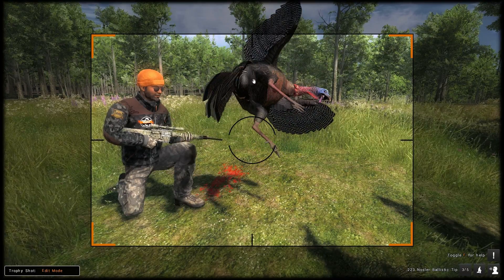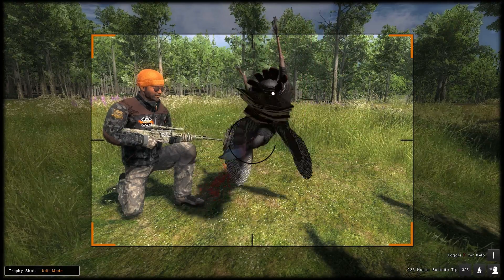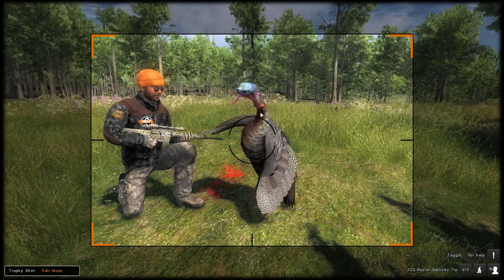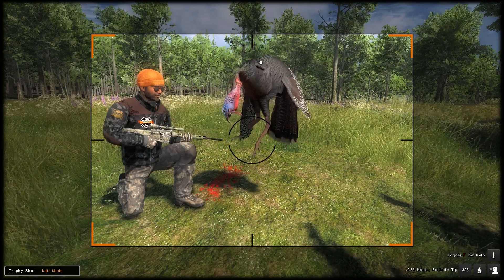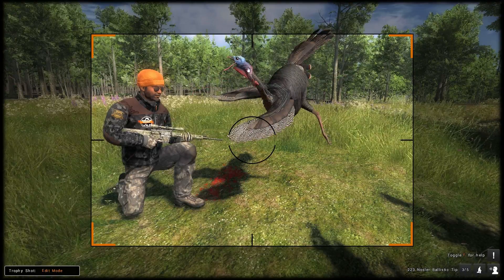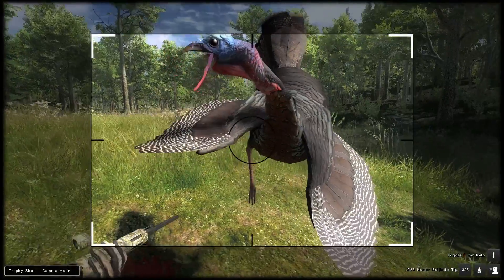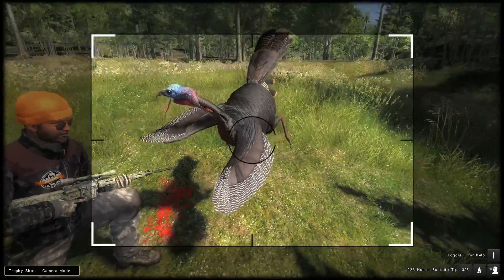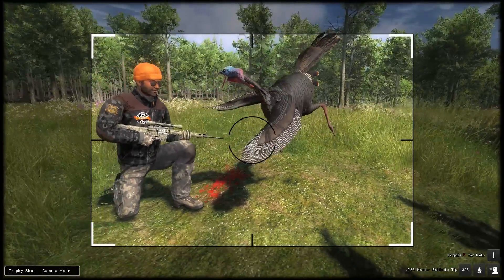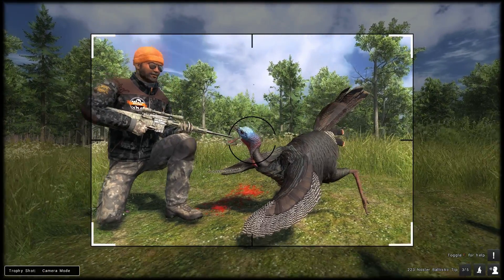A lot of people might not realize how much effort goes into making these models and animations. It's not a short-term thing - they put a lot of hours in to get this right. After a little edit to get the positioning right, there you go - you can see the feathers and the neck and the head and the coloring. It's a lot cleaner all round, a lot sharper, the detail is a lot better. The feet, wings, tail feathers, head, neck, colors - everything is more vibrant and better.